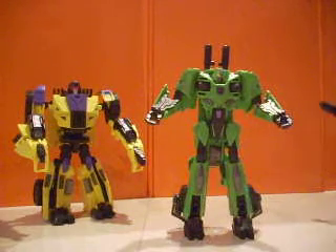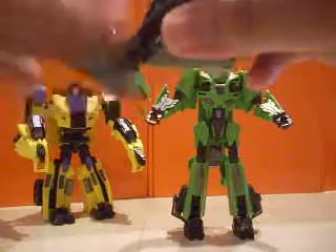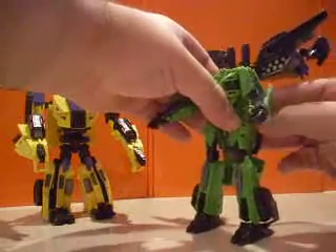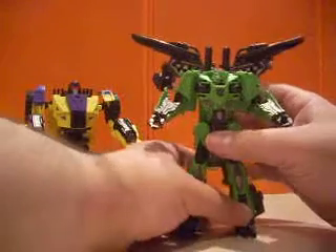And that huge weapons emplacement that you see here — what you want to do is take this part here, twist it around, and lift this one back. The peg will allow it to once again peg in the back here. So in robot mode, he also has all the insane armaments as well.